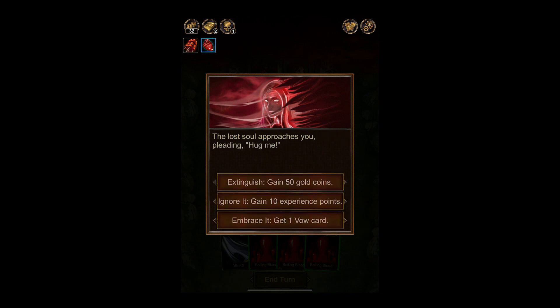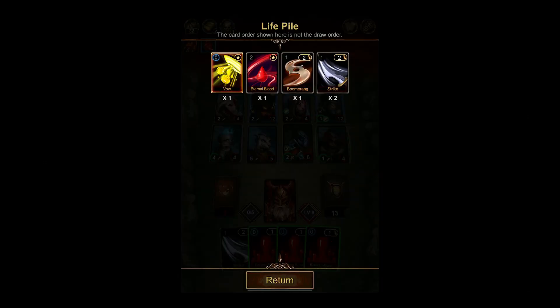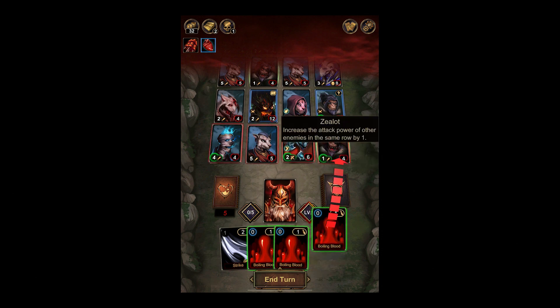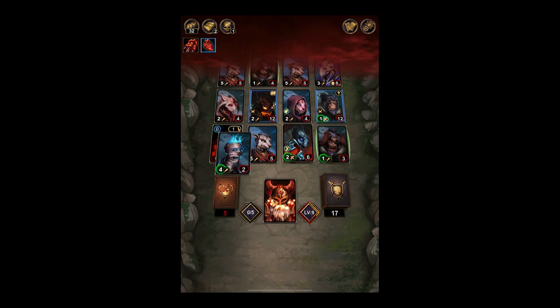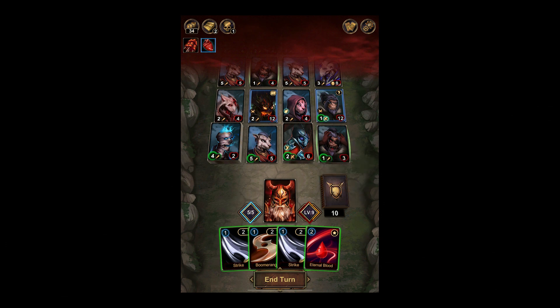The lost soul approaches you, pleading 'Hug me.' Options: extinguish for more coins, ignore for 10 XP, or embrace it for one vow card. What's a vow card? It's a skill card — gain one XP and two gold. So it has to pay off over time; that's not so bad. We can't KO that thing, we're going to take a lot of damage. But we blocked most of that. We can vow for free — that's also a good discard card.